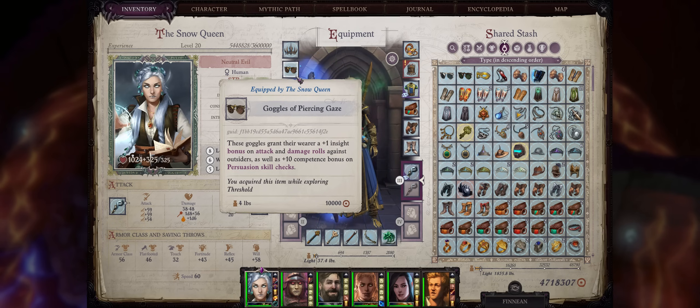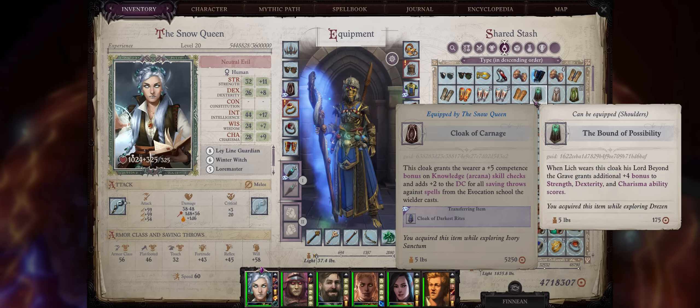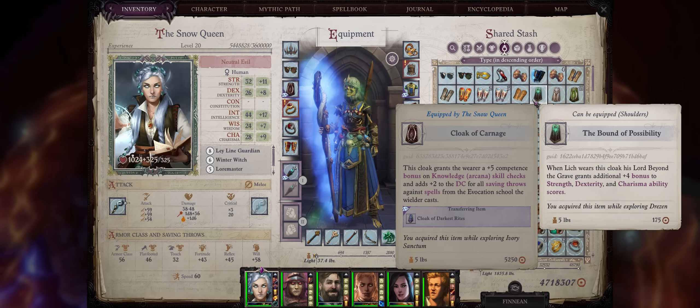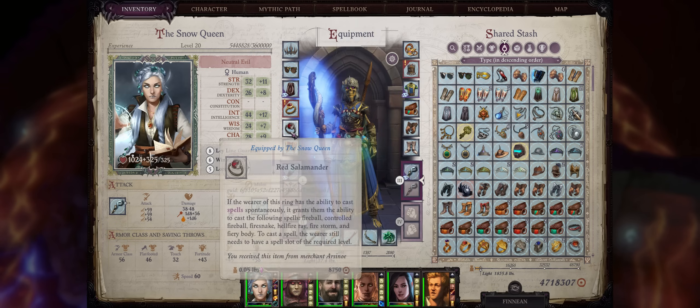For headbands, at first ones that increase Intelligence, later Intelligence and Charisma — Darkness Caress being the best one. Glasses don't really matter, I just settled for Piercing Gaze here; at least you can benefit from the bonus to Persuasion. For cloaks, The Cloak of Carnage, found at Chapter 3, can highly increase the DC of your Evocation spells by plus 2. But as a lich, you might also consider the Lich special Mythic Cloak to increase the power of your undead allies. For rings, Triumphant Advance is only here because I think it's main character worthy, plus the extra bonus to Morale can help you hit enemies with your Hellfire Ray.